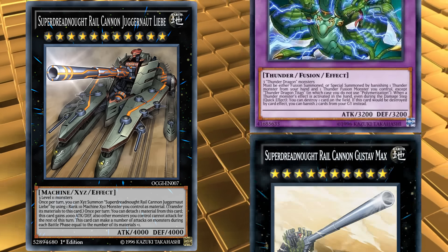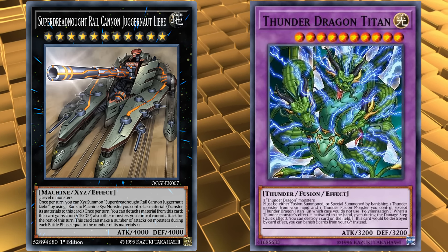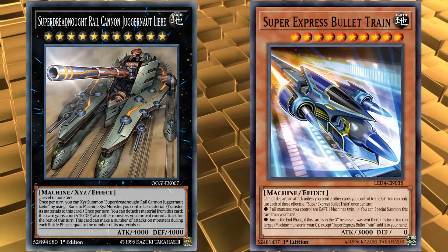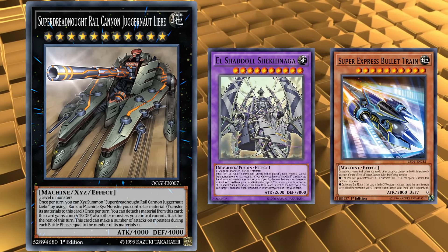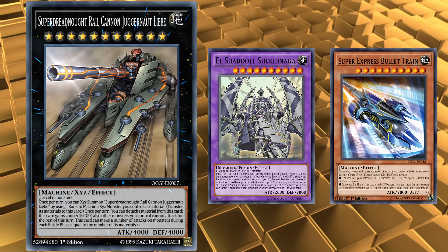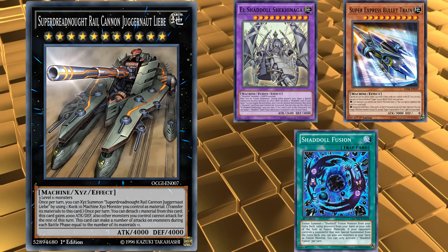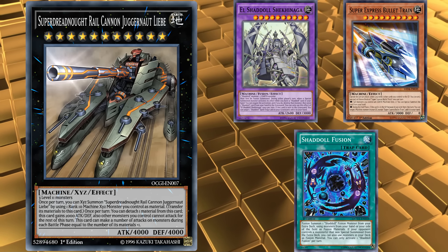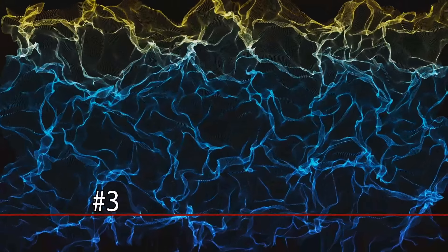So, this card occasionally sees play in Thunder Dragon decks, as Thunder Dragon Titan is a level 10 monster, and it also sees play in Train Shaddoll decks, because all of the Train support cards are level 10 Earth machine monsters, and the Earth Shaddoll fusion monster is a level 10 monster. So, Shaddoll combos very well with Trains in order to send them directly from the deck to the graveyard with Shaddoll Fusion, in order to bring out their level 10 fusion monster, who has a good effect on its own, and can be used for rank 10 XYZ plays, which they can then rank up into Super Dreadnought Rail Cannon Juggernaut.